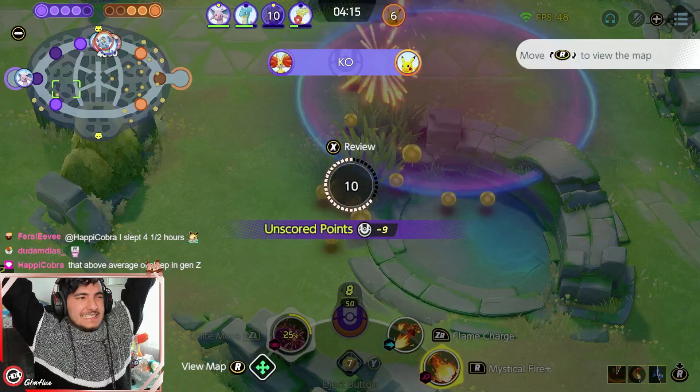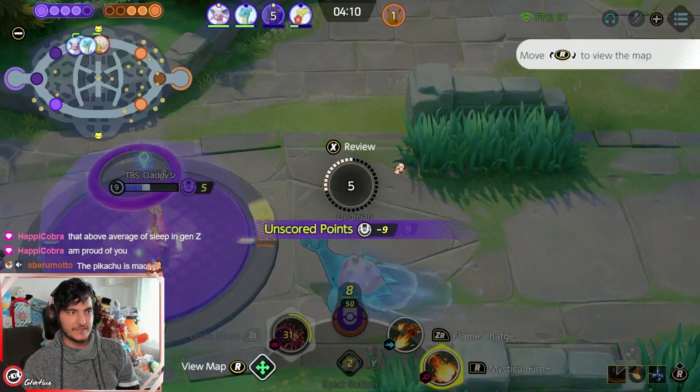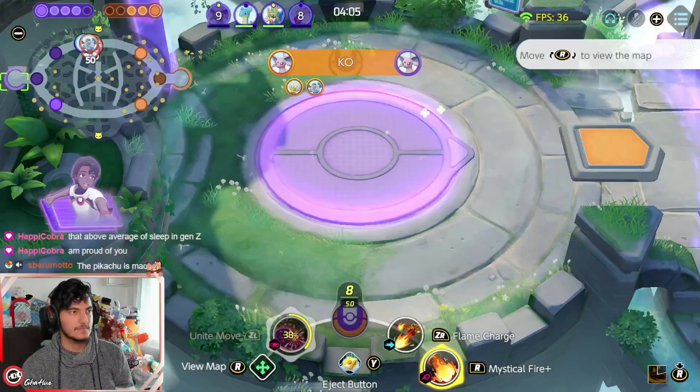I'm always going for a 1v1. I did the same mistake — I used Flame Charge and then Mystical Fire to go on the enemy instead of using Mystical Fire and then Flame Charge to dodge enemy abilities.